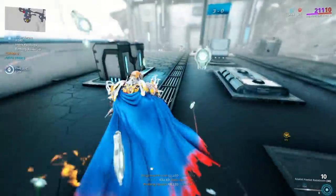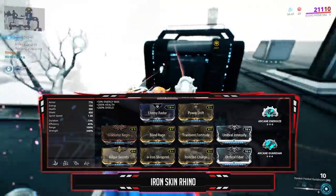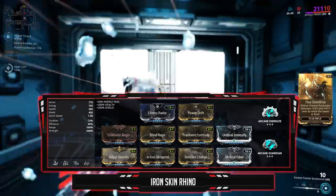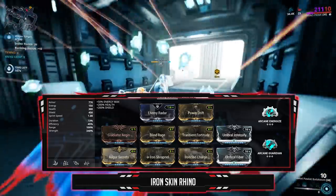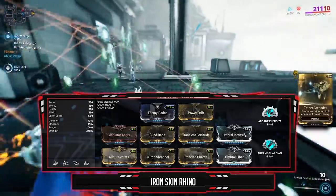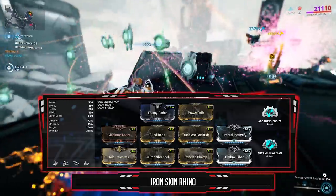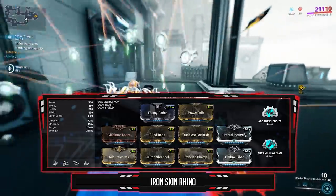For the Rhino build, this is your go-to Iron Skin build. The aura must be Enemy Radar, as you won't have your sentinel or companion in the Index. Power Strength sits at 348% with two Umbral mods, Power Drift, Transient Fortitude, Blind Rage, Augur Secrets, Gladiator Aegis, and Umbral Fiber for armor. Ironclad Charge multiplies armor when you charge into enemies. Charge into one or two enemies, press Iron Skin, and you're set for the round. Arcane Guardian boosts armor if you take damage before charging. Do not use Arcane Tanker — gear wheel items cannot be used in the Index. Iron Shrapnel lets you recast Iron Skin.